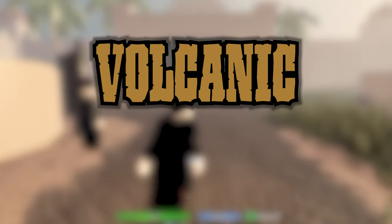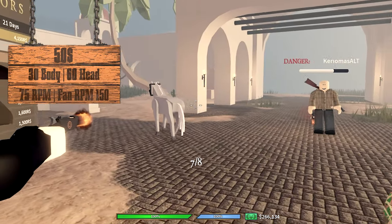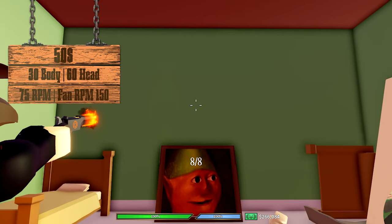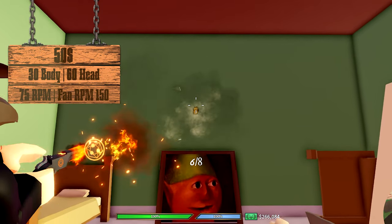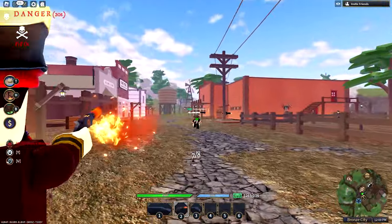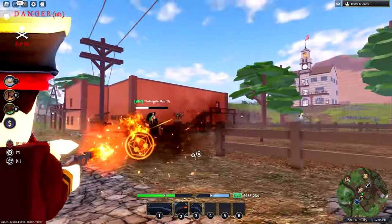The Volcanic Pistol: its pros are its great accuracy, fire rate, damage, ability to fan fire, low price, and high bullet capacity. Its cons are that it drops when you die, slow fan fire shooting, and you have to claim a fort to get it. I don't use it too often but after using it I do have to say it's very good. I rate it an 8.7 out of 10.